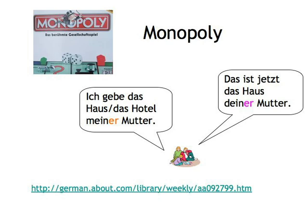So you say, for example, 'Ich gebe das Haus, das Hotel, meiner Mutter.' That way you repeat the dative. Your opponent now has to state whose house it therefore now is by using the genitive, as in 'Das ist jetzt das Haus deiner Mutter.' If you don't get your dative sentence right, you pay double the price for the house or hotel. If your opponent doesn't get his or her genitive sentence right, you get the house or hotel for free.